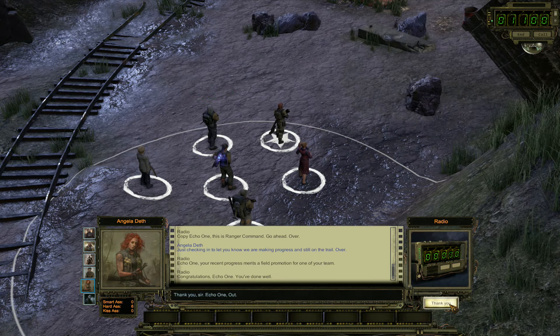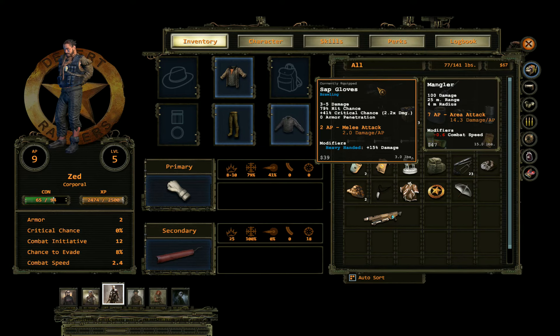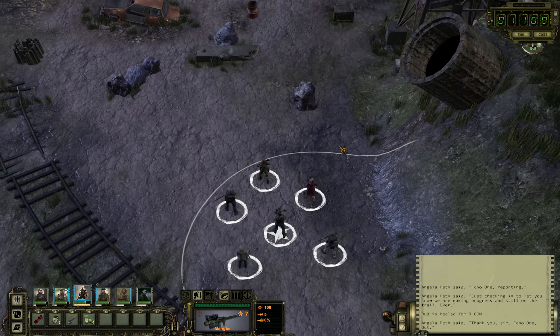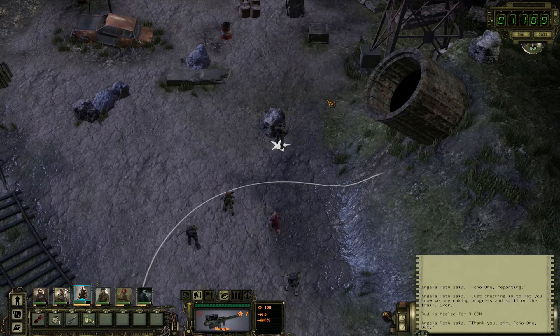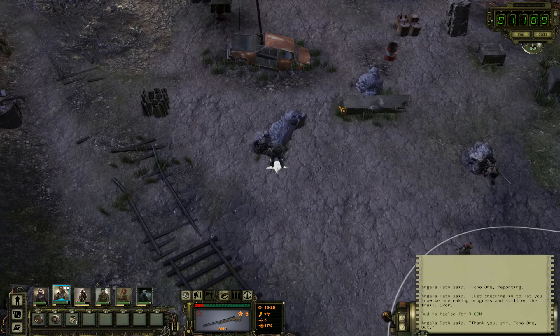We'll save his skill points — the other guys can't do anything right now so we'll leave it as is. We were too late to save Highpool; it's already taken over by wreckers or whatever they're called. Zed should maybe equip the mangler to take out a few lizards with a rocket — sounds like a good idea. A lot of damage, 100% chance to hit, so let's set up for that.